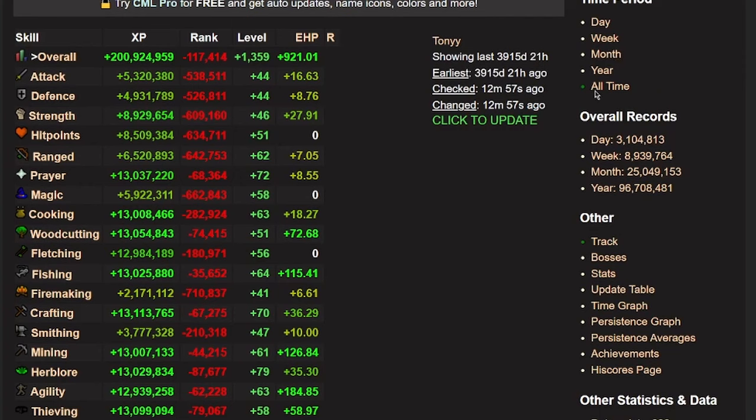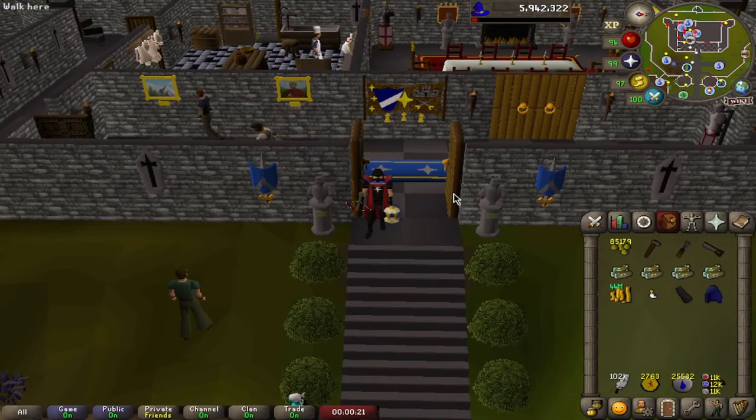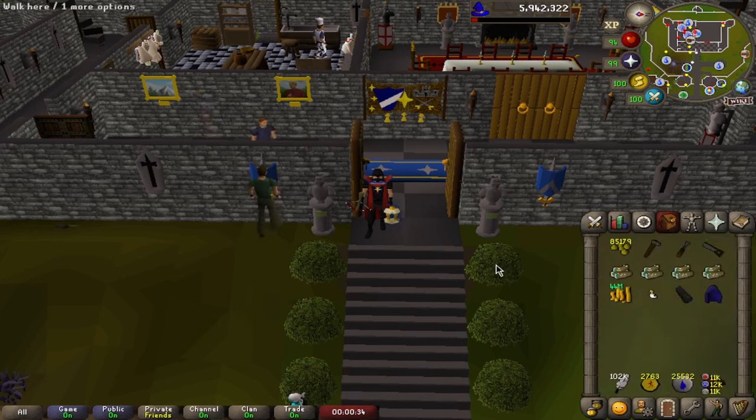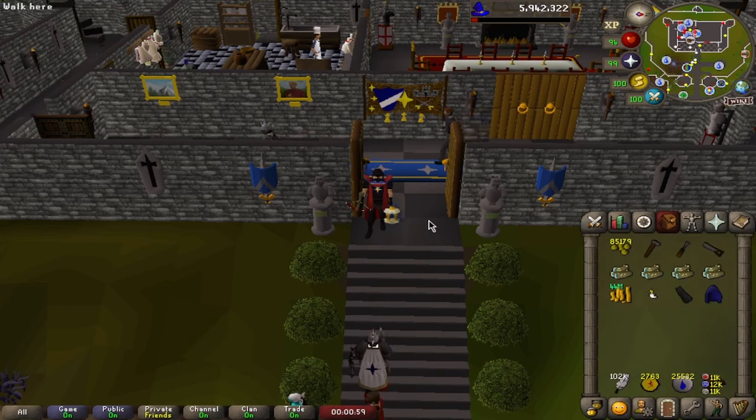We've officially wrapped up the agility saga. There's going to be a lot of cleaning up to do before we start our next goal. Next, we're going to be doing construction — from all of our marks of grace, all the money we got from the Hallowed Sepulchre, all the money from our birdhouse runs, and I'm finally going to collect my kingdom — it's probably been over a year since I've collected it. Once I sell through all that stuff, we should be able to afford construction, buy all the materials, and knock it out. Thank you for watching, thanks for being a part of this journey — I'll see you guys in the next one. It's literally just going to be smooth sailing from here on out.